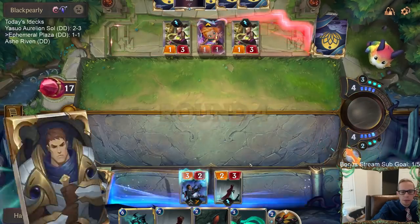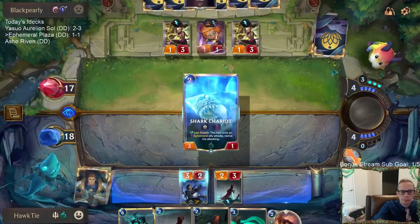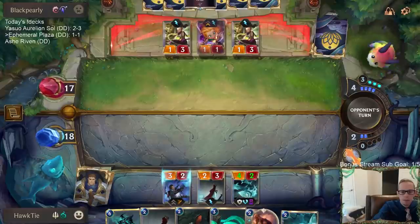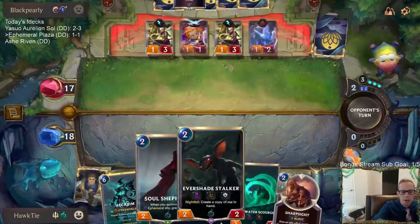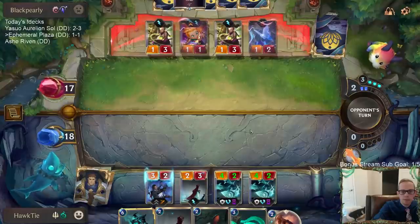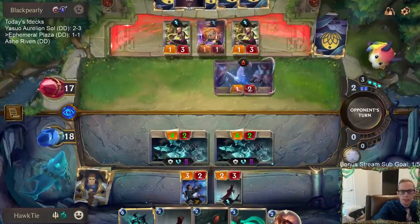Double Eye of the Dragon can be pretty messy. That's a really good Sharpsight against Zoe. I'll just play double Shark Chariot — get two of them in play. That can be pretty good because whenever we go later with our Evershade Stalker or something else, they'll bring back the sharks. And of course the sharks dying help level up our Lucian.